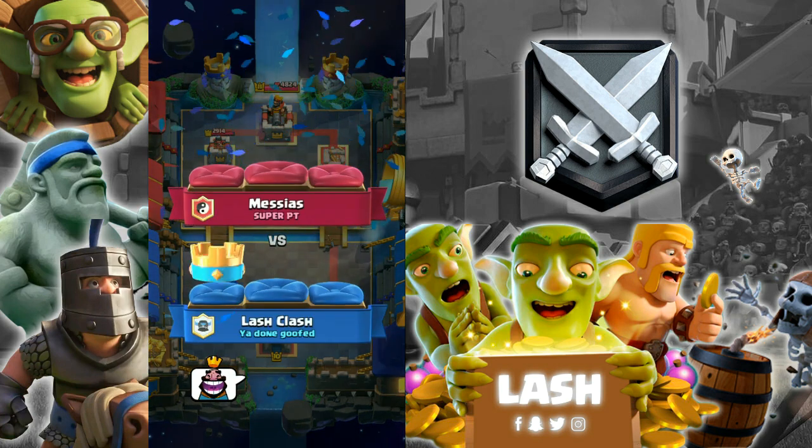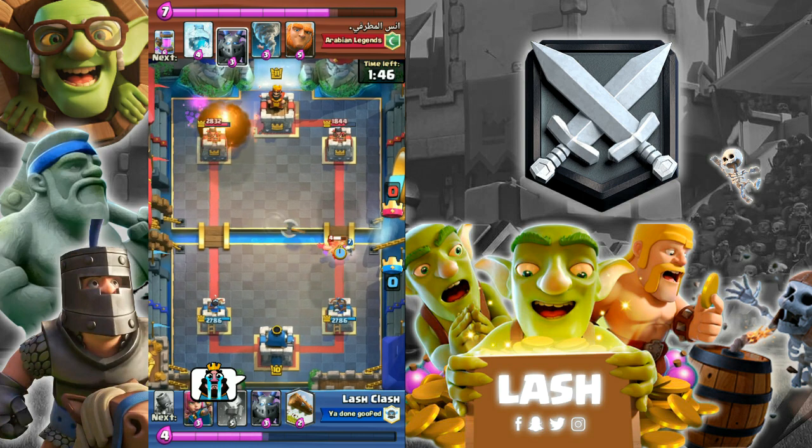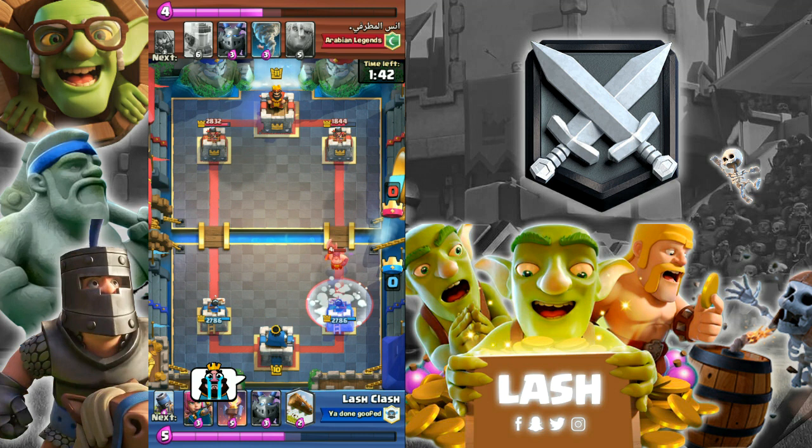In the early game, try to play more defensive and figure out your opponent's deck. In the mid game, attack more but keep your elixir in check. In the late game, go full out with Ex-Bow.